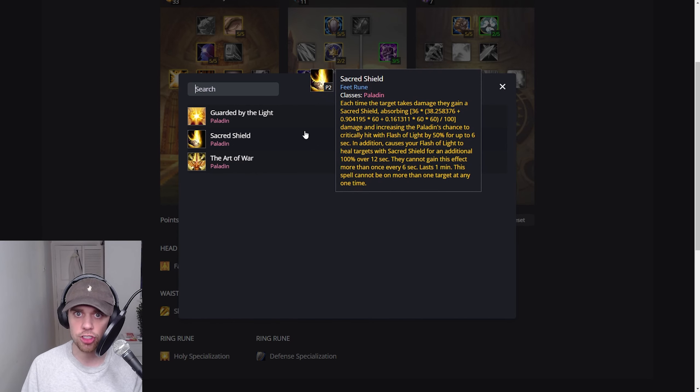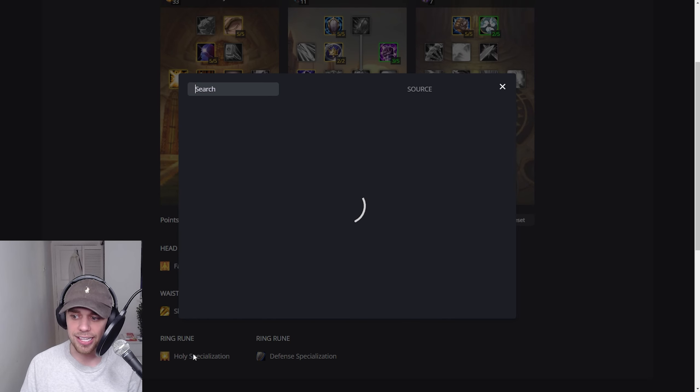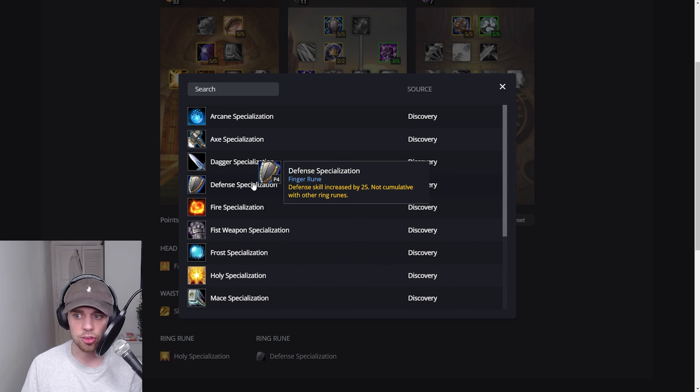Then we have Sacred Shield on the Boots. Each time the target takes damage they gain a Sacred Shield, absorbing damage and increasing the Paladin's chance to critically hit with Flash of Light by 50% for up to 6 seconds — and we're going to be using tons of Flash of Light. It also causes Flash of Light to heal targets with Sacred Shield for an additional 100% over 12 seconds. It cannot be on more than one target at a time, and it lasts a minute. Lastly, we have the chest rune Divine Light: healing a friendly target with 50% of any excess overhealing converted into an Absorption Shield lasting 15 seconds, and it benefits from all Holy Light talents. In the ring runes, I go for Holy Specialization to increase hit chance with Holy Spells, and Defense Specialization to increase our defense.